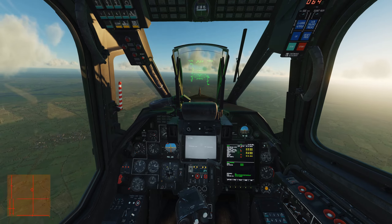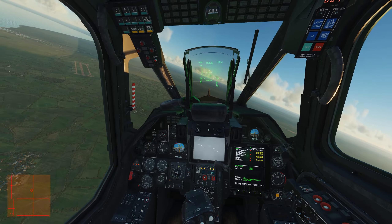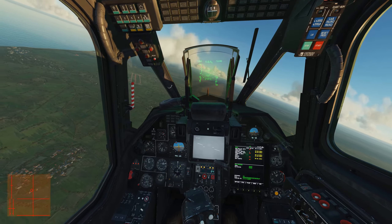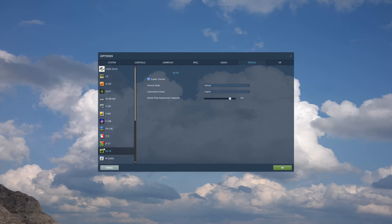Your autopilot channels have the ability to affect your controls by 20% and they're balanced with one another, so trimming while in a strong bank will have bank hold override heading hold and keep you in a stable orbit rather than a straight line. Since most gaming hardware doesn't have force feedback, keeping your physical stick in the same centered position as your in-game Ka-50, Eagle Dynamics have made a few workarounds.